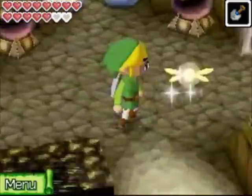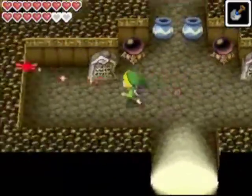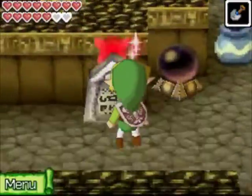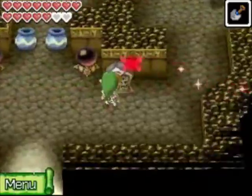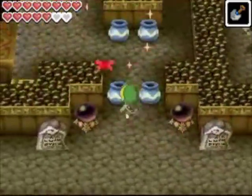Hey guys, the Eggman here. Welcome back to The Legend of Zelda Phantom Hourglass, Episode 36. Last episode we went through the Isle of Ruins and got to this temple, Muto's Temple. This episode we're just going to be traveling through this temple.